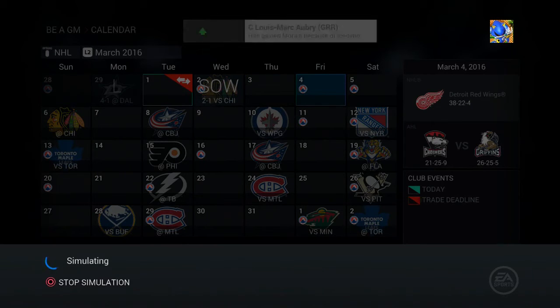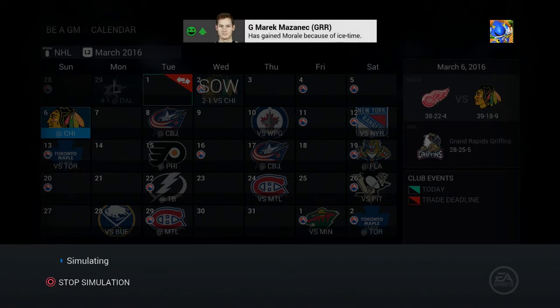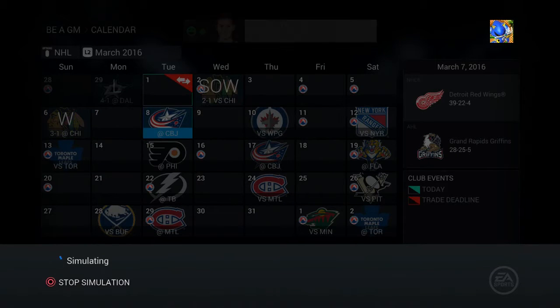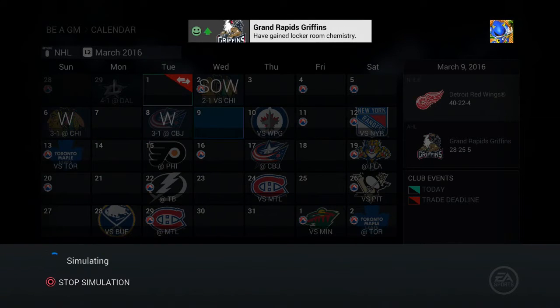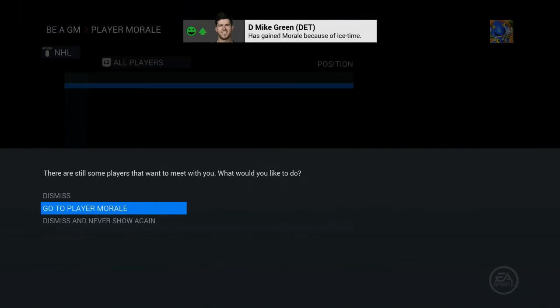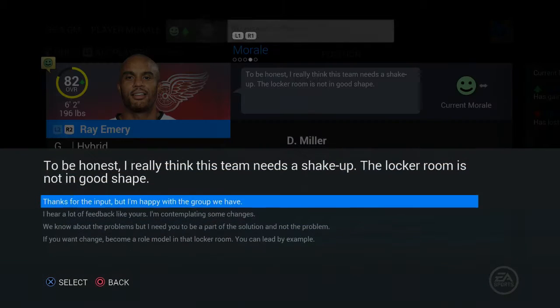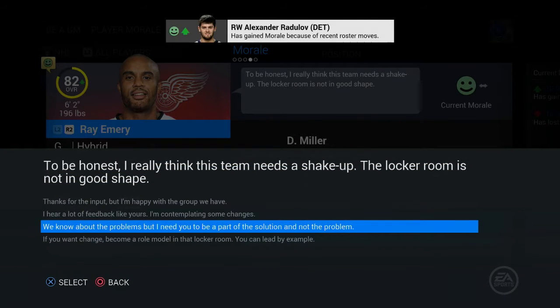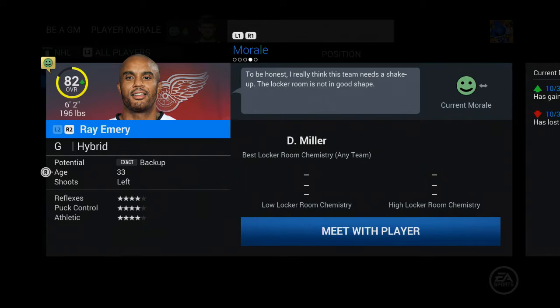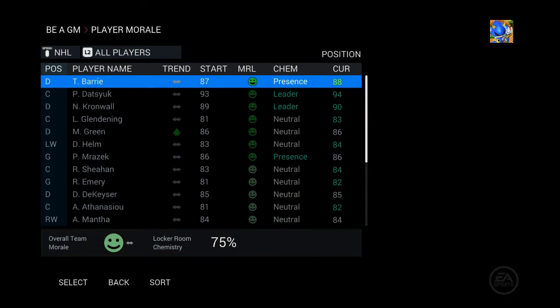We start off with a shootout win against Chicago — nice to see. We're 3-1. Some players want to meet: Ray Emery says the team needs a shake-up, the locker room's not in good shape. I tell him to be part of the solution, not the problem.